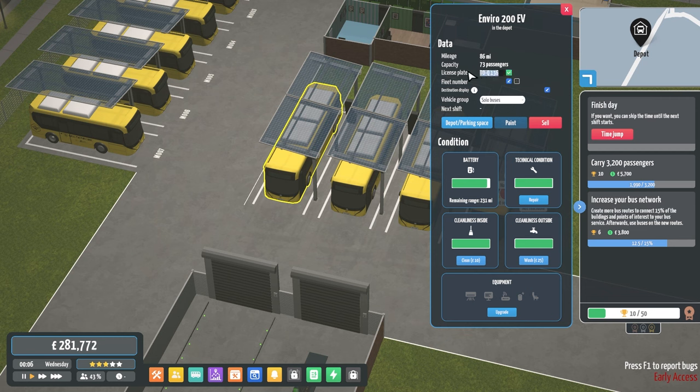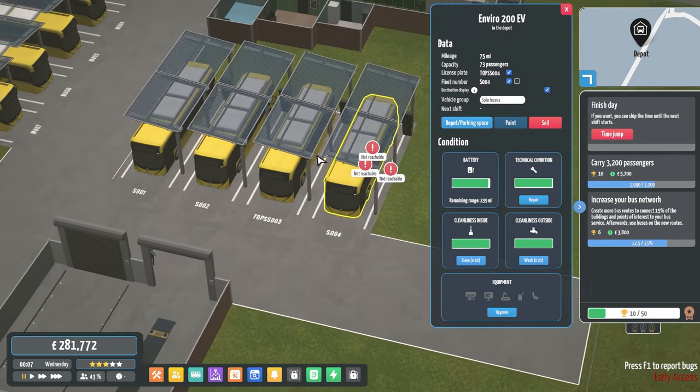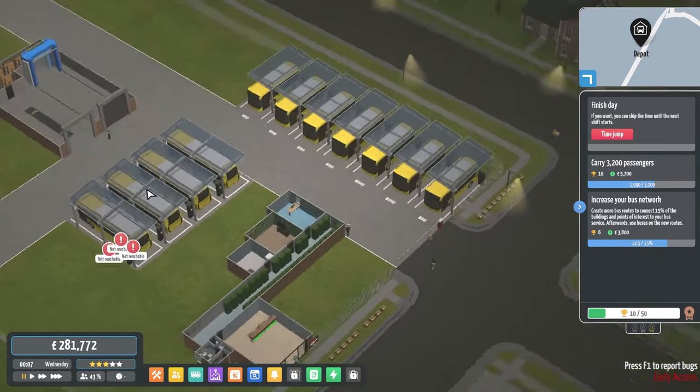We need to start numbering these. Our old scheme is M for Mini, and then this will be Solo 1, so S1, S2, S3, S4. They're not numbered — S — oh, S4, S3 — there we go, that's three of them assigned. Hopefully we can get some more of these.